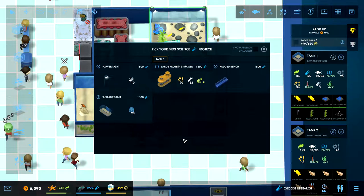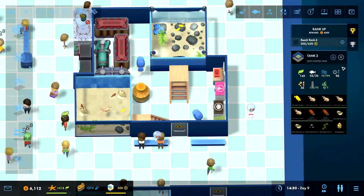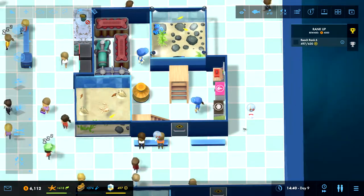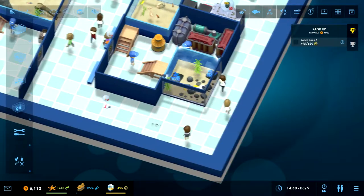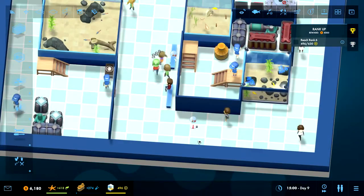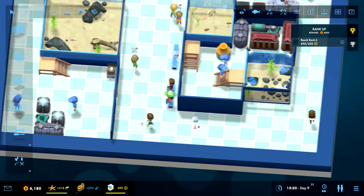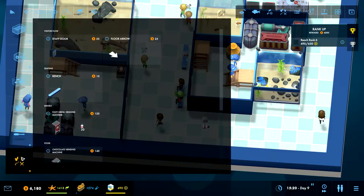Okay, well, we have a power pump now. I don't really need lights. A large protein skimmer could be really handy. I also want the padded bench, but I think this would be the one to go for, because we always seem to struggle a little bit. There we have something lying there, but we should have someone who's working who should be able to go in. This task cannot be completed because there's no room left in the aquarium. I forgot to do some stuff, so let's just sort that out.